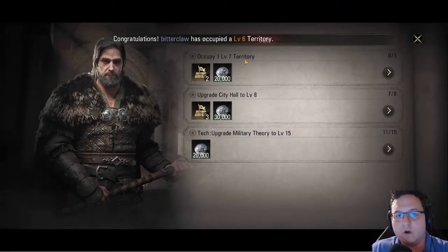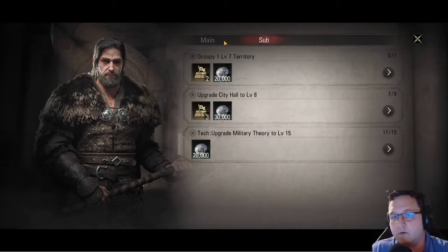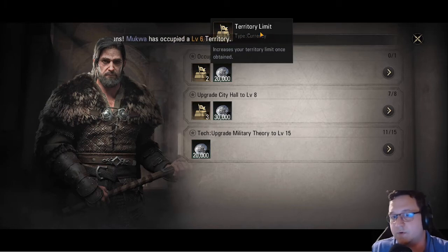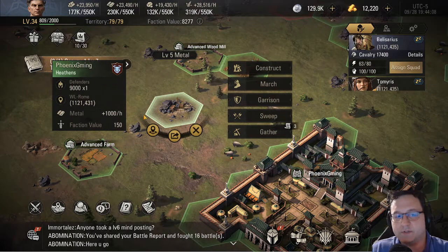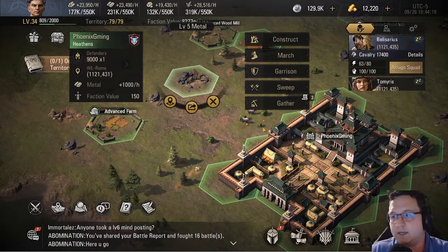Tip number 2, also similar to Rise to War, is that you will have a main quest line. You should do all of these quests as soon as possible, because as you complete the quests you're given resources. You're actually given some gold too, which you can spend to recruit more heroes. And more importantly, you're given extra territory limit. Extra territories means you get more resources, because the tiles in this game — just like in Rise to War — are what produce resources. So the more tiles you're able to take, the better economy you're able to have, which means you can keep up with teching up the tech tree and conscripting troops so that you can keep progressing in the game.